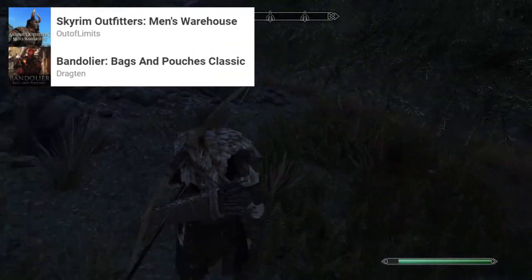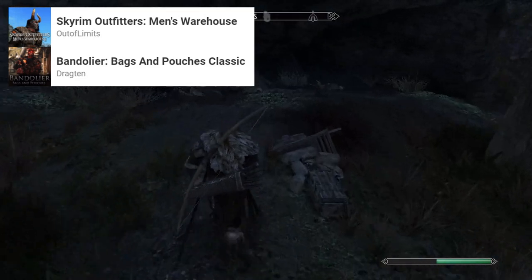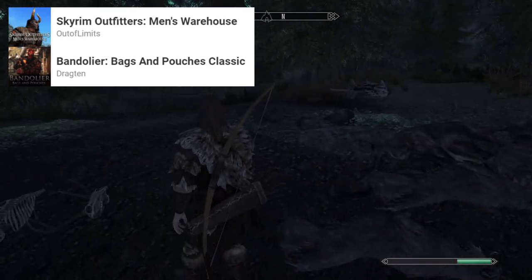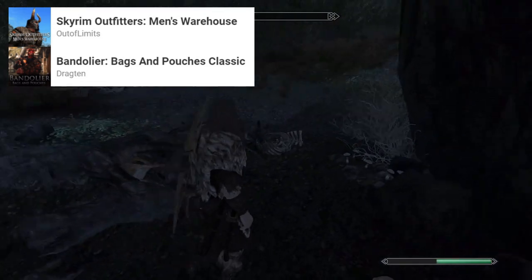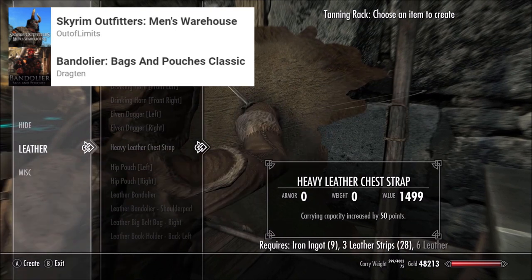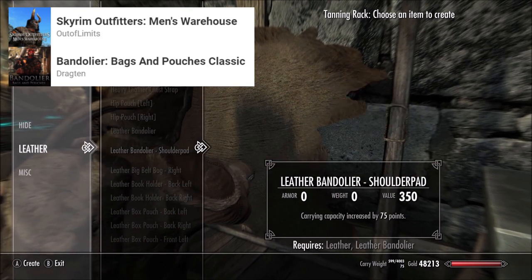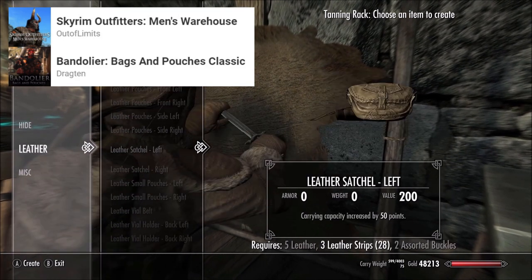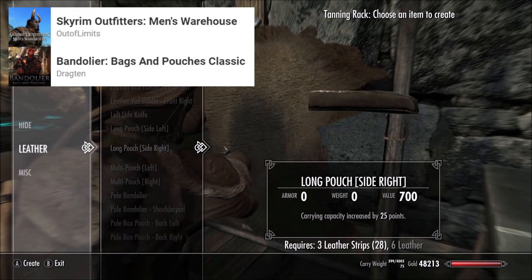The third category of mods is Cosmetics — mainly new items or small location changes. The first is Skyrim Outfitter, which features a variety of armour and weapon styles that can be crafted throughout the game, and also comes with craftable pouches to increase carry capacity. This leads to an additional pouch mod you might want: Bandolier. The two mods work with each other so you can have both, but your tanning rack menu becomes very cluttered. Of the two, the Bandolier pouches look a lot better and are more noticeable when playing, but mechanically the Outfitter's version has a bit more to offer. If you are low on space, drop Bandolier.